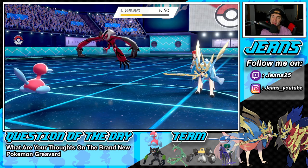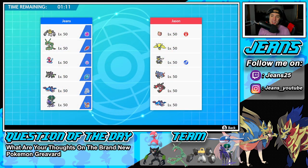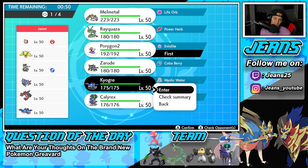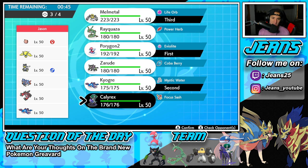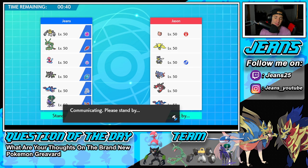Not a bad battle considering we went up against the strongest team in the game. He stopped my Trick Room right off the rip, then got a crit on Melmetal. GGs to that guy — we start 0-1. Second battle coming at you: this guy's rocking Clefairy, Regileki, Urshifu, Zacian, Yveltal, and Kyogre. He doesn't have Wincott or a Taunt Pokemon, so I think it's safe to go Porygon 2 right off the rip and Trick Room, bringing Melmetal alongside with Calyrex in the back.